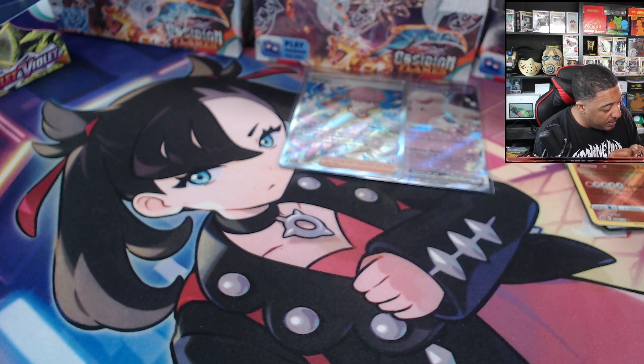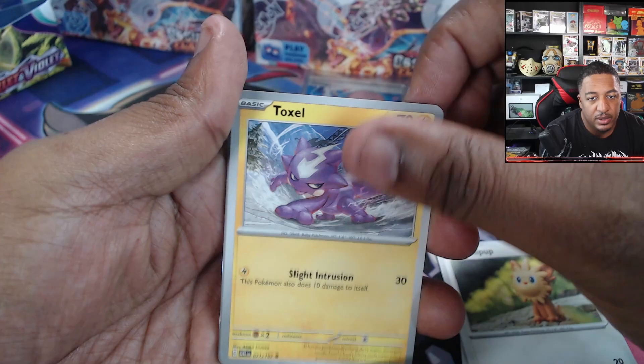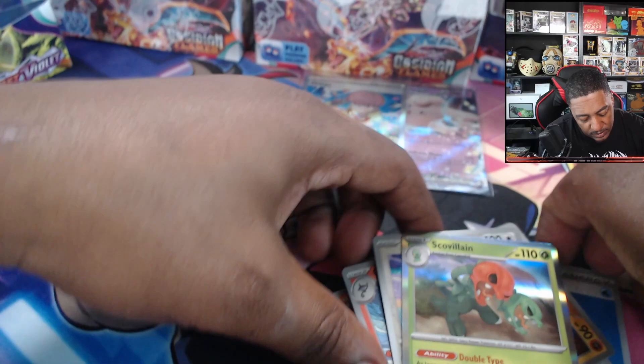Then we're gonna go into those tins with the supposed Silver Tempest god pack — we shall see. We are looking at Energy, Litwick, Pup, Toxel, Charcadet, Ponyta, Toedscruel, Ninetales, Dugtrio, Chandelure, Tinkatink, and a Skeledirge — skull villain.